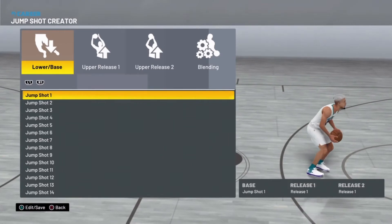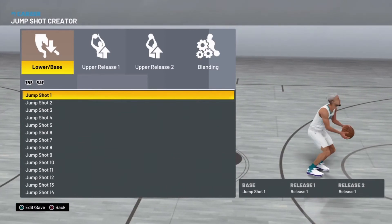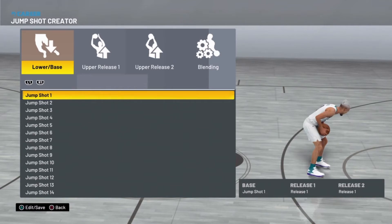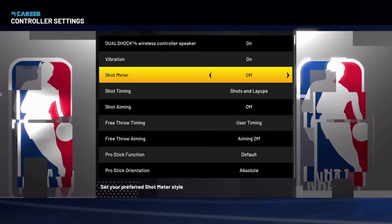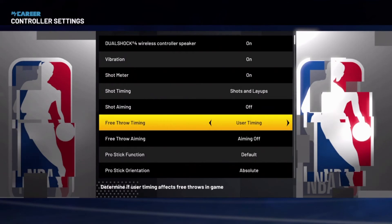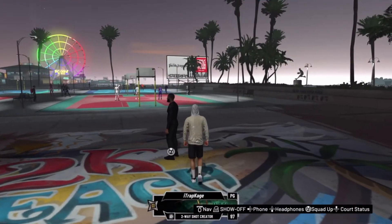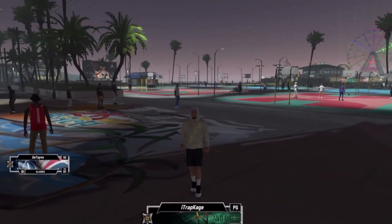Next thing you're going to need is a good jump shot. A good jump shot is gonna be crucial because every year there are jump shots that work and jump shots that don't work — don't be ignorant and believe whatever jump shot you've got on is gonna work, some jump shots are just better than others. Once you find that, you're gonna wanna take off your meter once you get very comfortable with your jump shot. I'm still looking for a great jump shot so I keep my meter on, but once you get really comfortable, take your meter off because it's gonna give you a boost. If you're really good with the shot stick, you can use the shot stick because that's gonna give you a boost on your shooting too. But other than that, I'm TK Trap Kage, I'm out, I'll catch y'all in the next one, peace.